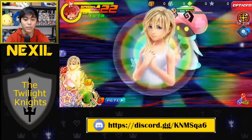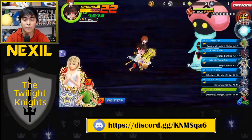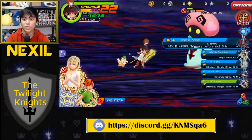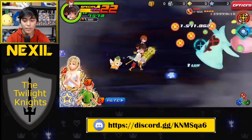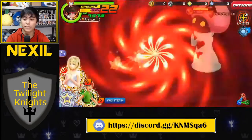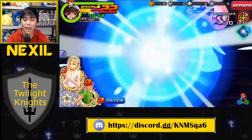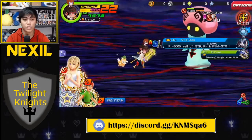We'll activate the Kingdom Hearts 3 Nominay, which is Upright Power; the Peter Pan, which is Upright Speed; the Angelic Amber, which is Reverse Power; the Ultimate Form Suro, which is Upright Speed; the Kingdom Hearts 3 Elsa, which is Upright Magic; and then the Kingdom Hearts 3 Dust, which is Reverse Magic.